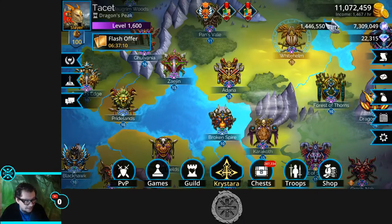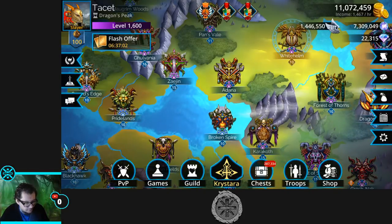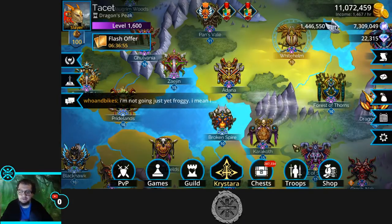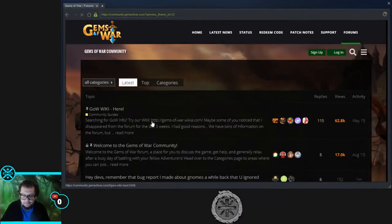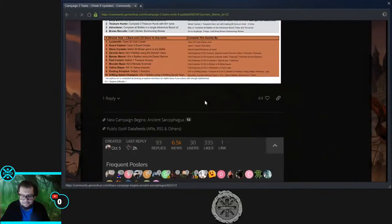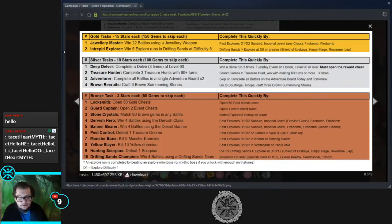Hello everyone, I'm Tacit and welcome to Gems of War Campaign 2 Week 8 Day 1. Today we're going over all the Chapter 8 tasks — at least all that can be done today. As usual, the full task list is on the official gemsofwar.com forum. We've got: win 22 battles with a drill weapon, win 5 explore runs in Drifting Sands at difficulty 8, and more.